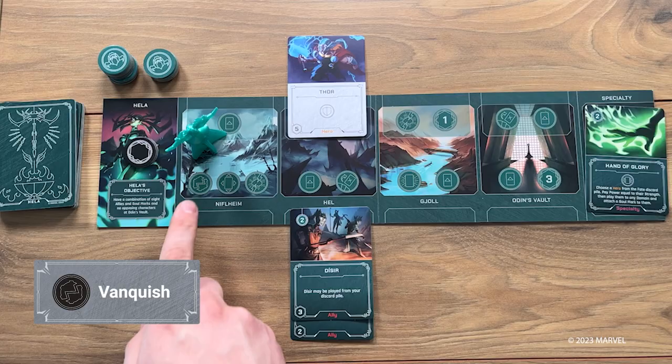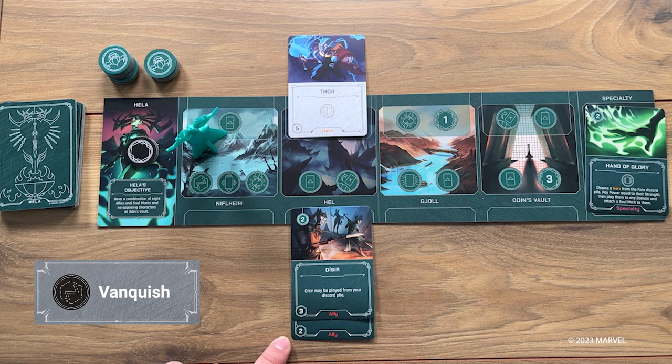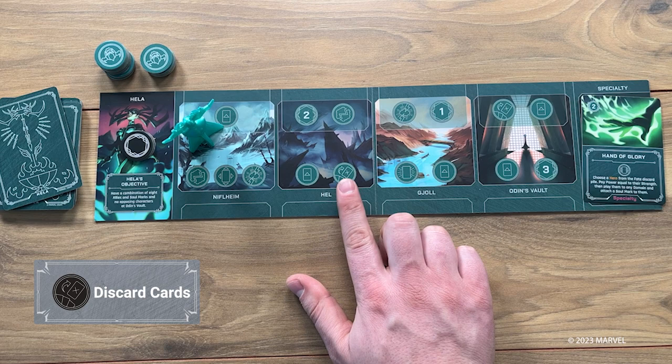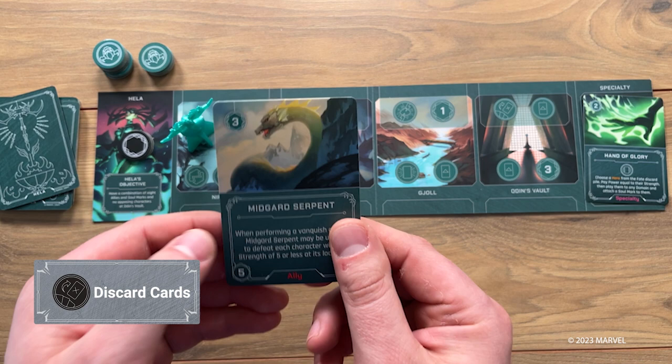Use the strength of your allies to defeat pesky do-gooders when you utilize the vanquish action. Each hero has a strength in the lower left corner, and your allies must have a collective strength equal to or greater than the character you choose to vanquish. After using this action, both the allies and the hero are placed in their respective discard piles. The discard symbol lets you discard as many cards as you wish face up into your discard pile. Getting rid of unwanted cards can help give you new options on your next turn. Note that you may not draw cards until the end of your turn, no matter when you discard.